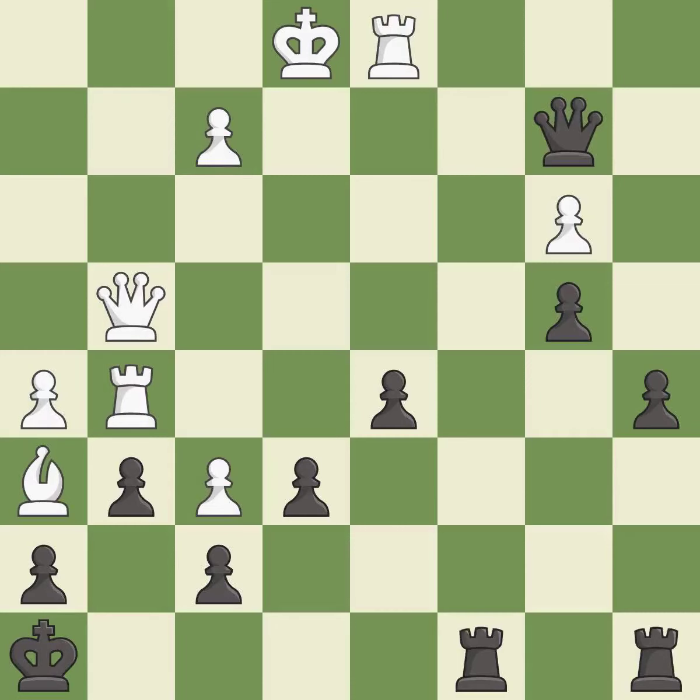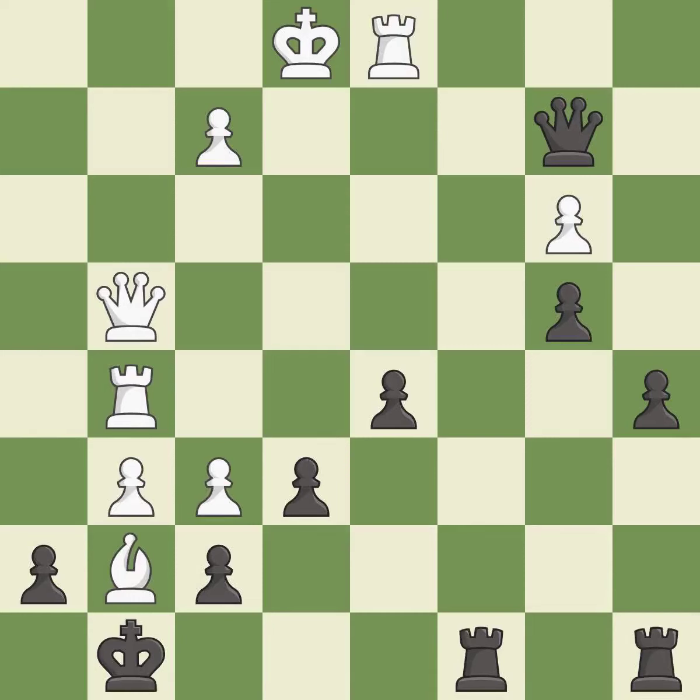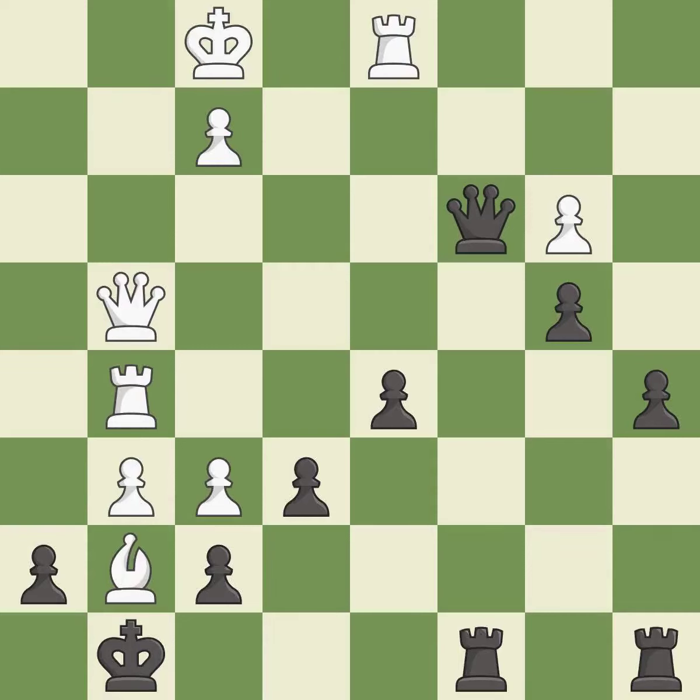This allows a forced checkmate — it is an inaccuracy. This defends the attacked pawn — it is best. This steps away from the checking bishop — it is forced. This continues down the road to checkmate — it is best. This continues the checkmate threat — it is best.